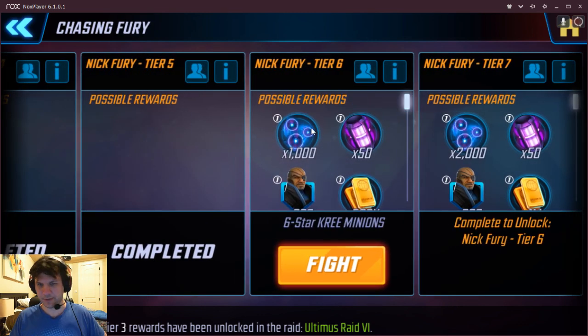You can see the rewards — you get half a million gold, 50 cores, and half of a premium orb.